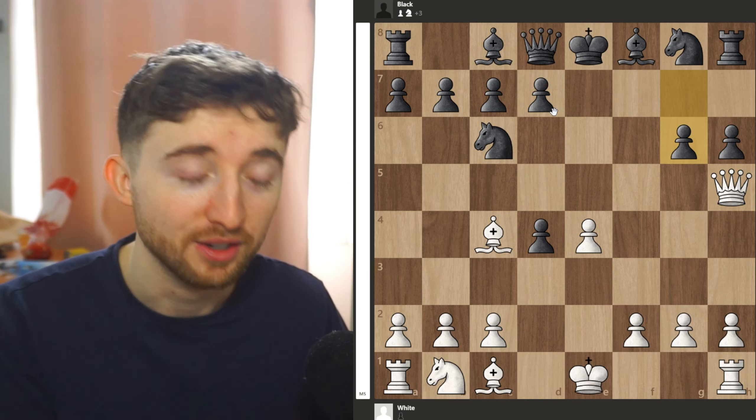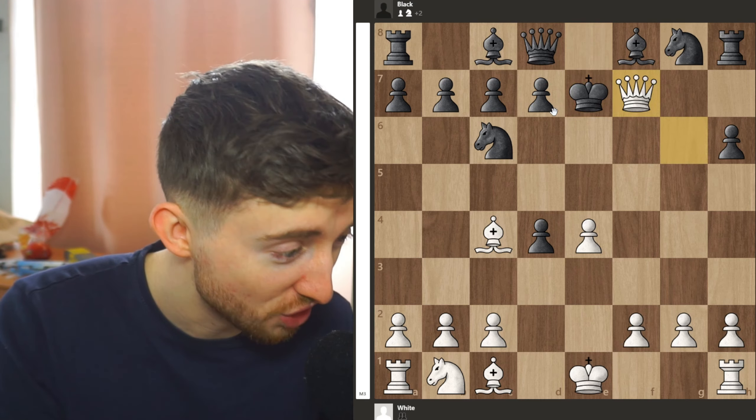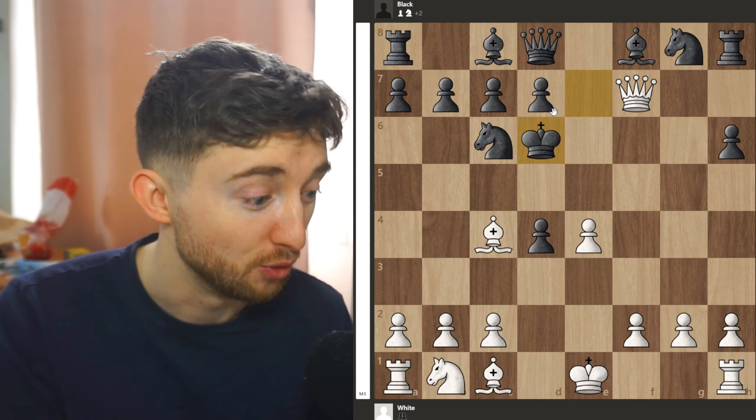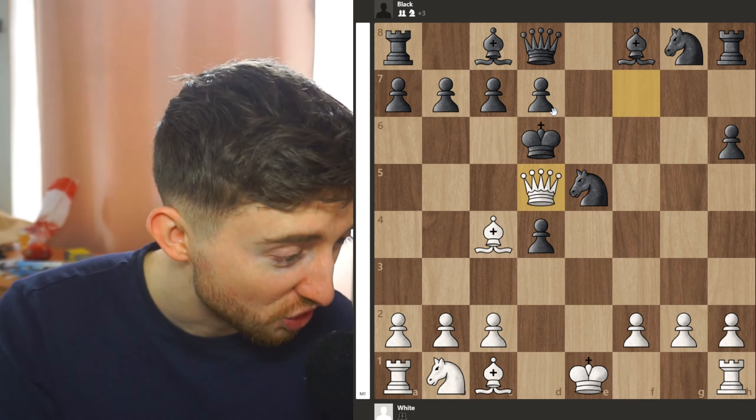Then they take, you go there, they go there, they go there — that's the forced mate. If they push the pawn you just take back, their only move is to bring their king forward, you put in a check, their king's only move is that, you put another check in, and then with the pawn — sacrificing the pawn — they take back with their knight: checkmate.